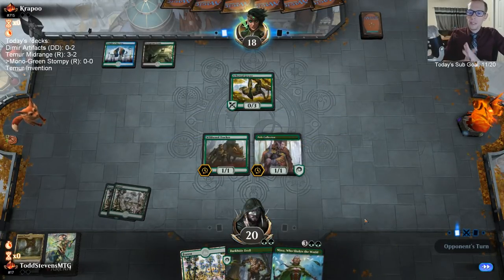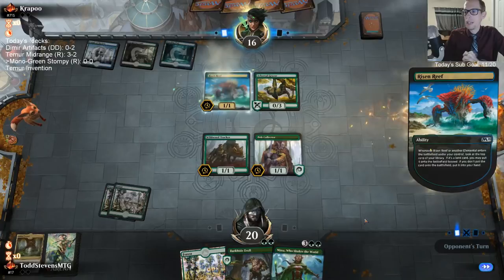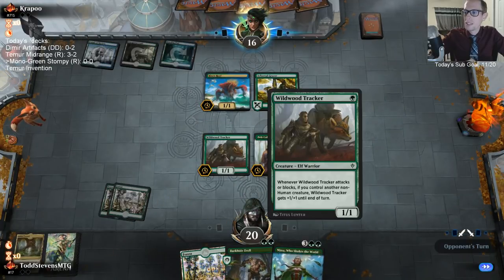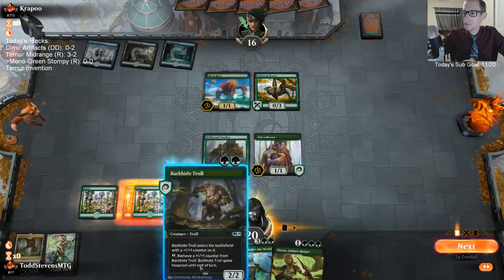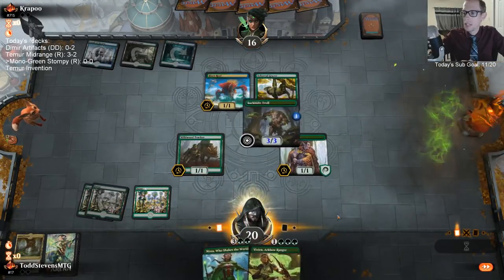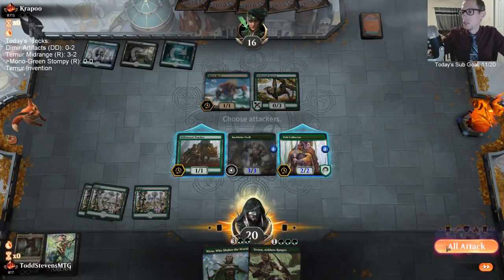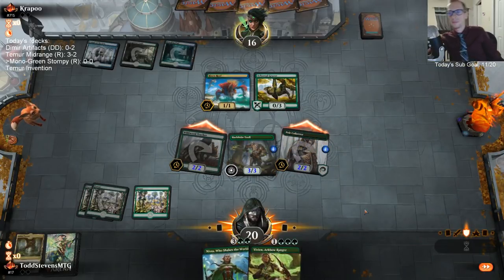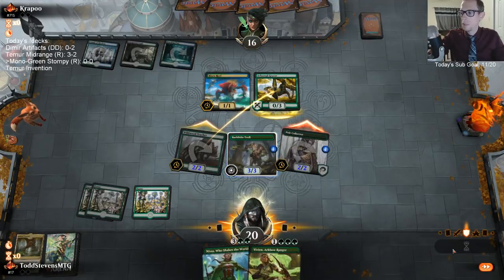If it turns out it's better to turn this deck into a midrange deck instead of an aggressive deck — get rid of Wildwood Trackers and move towards Wild Growth Walkers — I can completely understand moving towards just playing a big green deck with Great Henge. That could be successful as well.